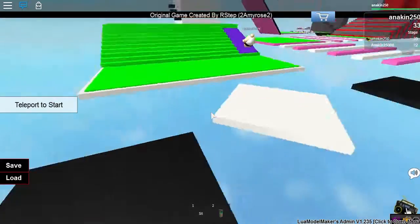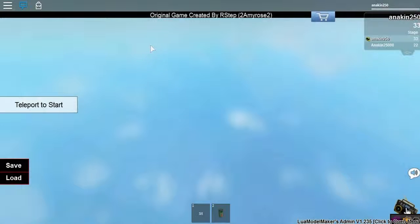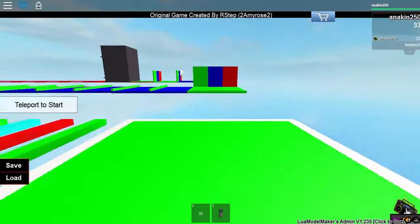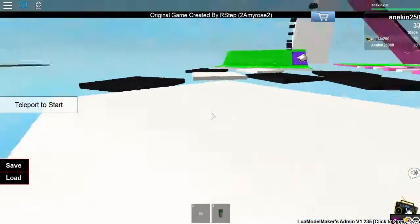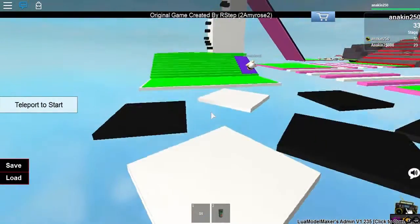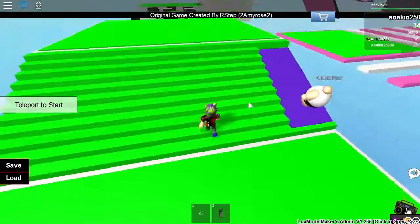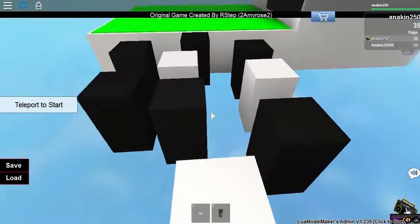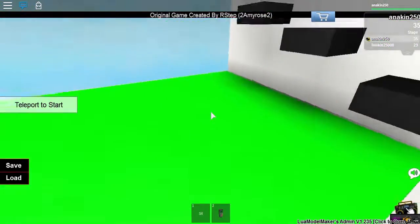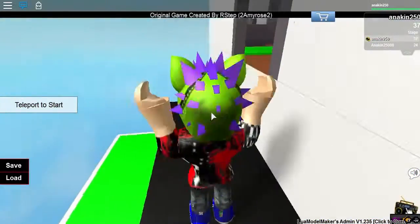Just keep going. I jumped too early, dang it. I prefer doing it zoomed in but I can also do it zoomed out — zoomed in just seems easier. This seems all pretty simple. This is at least better than the other one — like the long zombie one-thousand-stages one. This zombie obby seems at least a little better built.